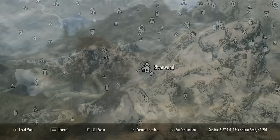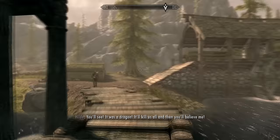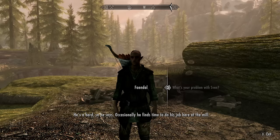To do this method, you're first going to want to get Faendal as a follower. This is very simple — just fast travel to Riverwood, which is located here on the map. Once you're there, find the wood elf archer named Faendal. He's usually walking around town or you'll find him near the mill area chopping some wood. Talk to him and he'll explain a problem he's having with Sven, who's trying to pick up Camilla.